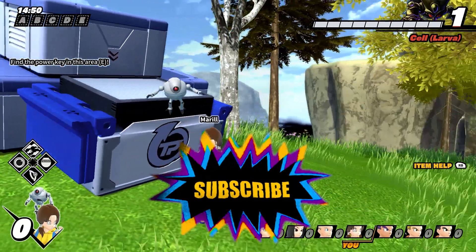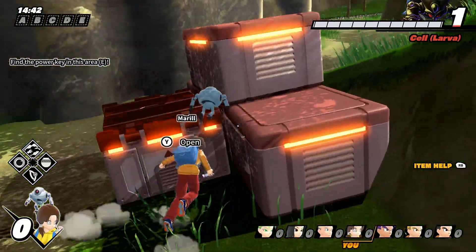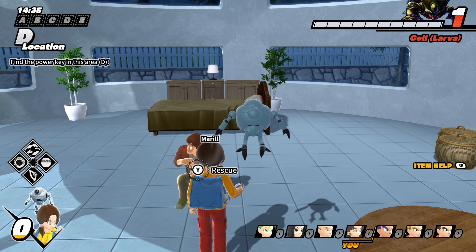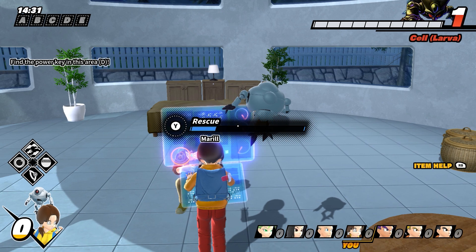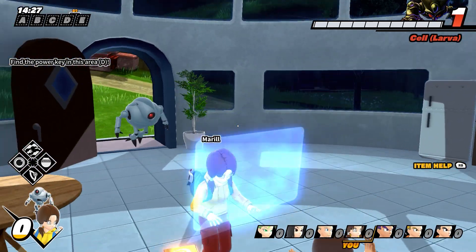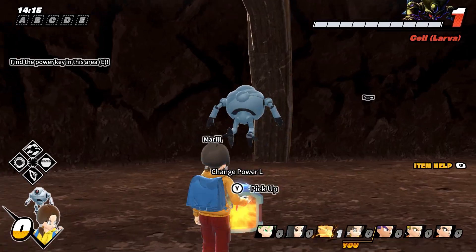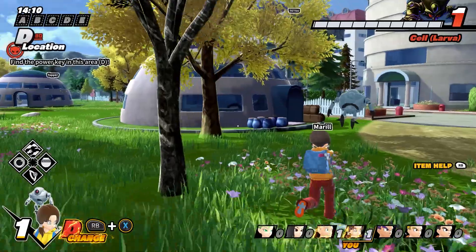Playing Dragon Ball: The Breakers as a survivor. I dressed my character up like a hot dog with mustard and tomato sauce pants - it's a style! Survivors are tough, they can be brutal. The strategy is to get some cubes and bring the fight to Cell as quick as we can while finding keys. Destroy everything you see because that's how you find things.